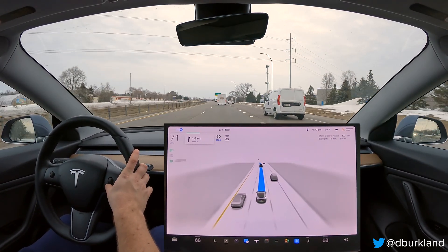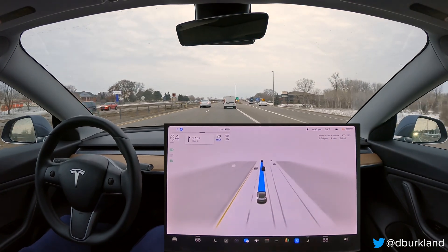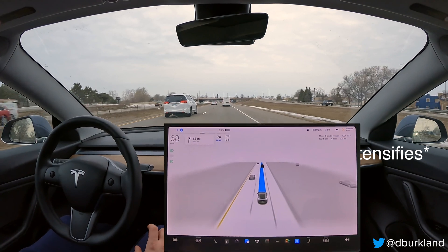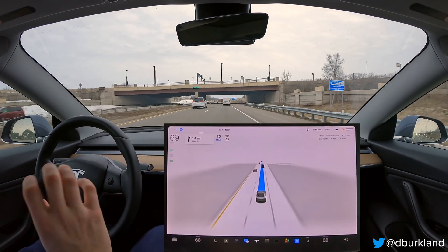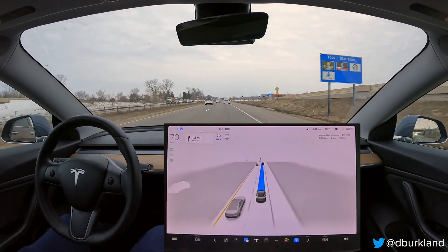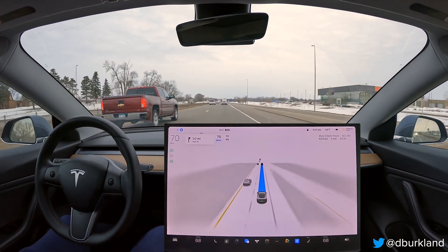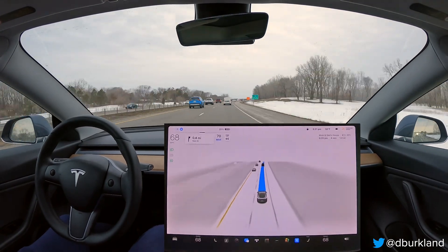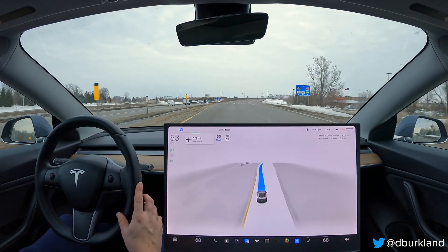I slowed down to let that car in front — it seemed like it picked the wrong lane; that lane is exit-only, so it must not have been paying attention. One thing I'd like to see as we move toward autonomy is better detection of blinkers and turn signals on other cars, then adjusting our behavior accordingly. We could have slowed a little earlier had FSD known that person was trying to merge, but since FSD doesn't yet respond to blinkers, that's something I'd love to see down the road.